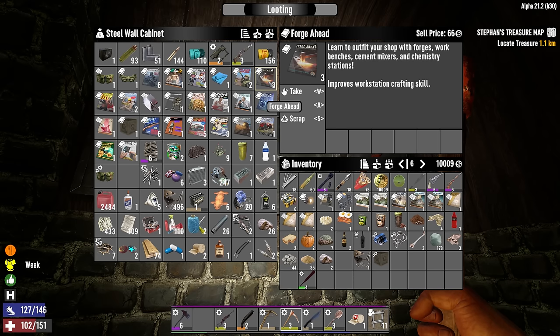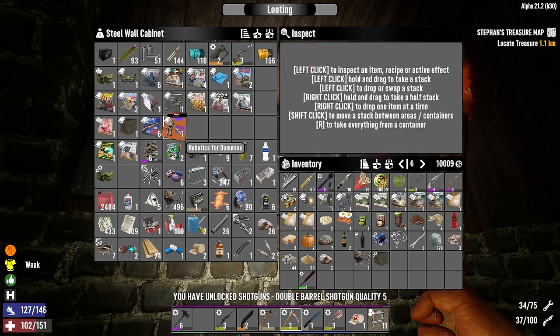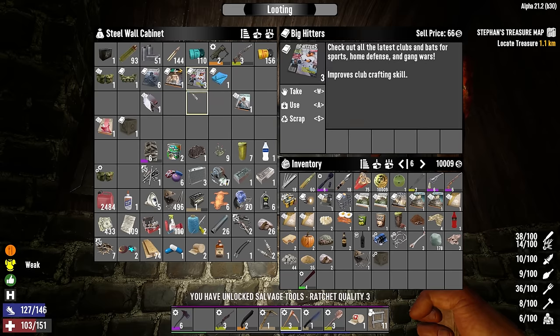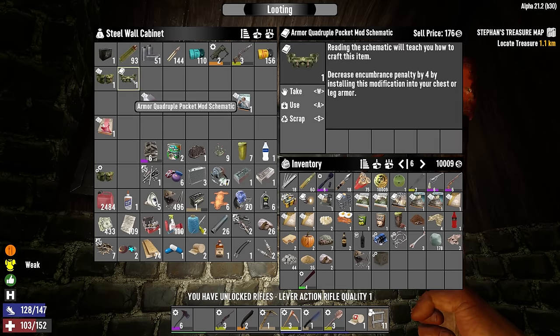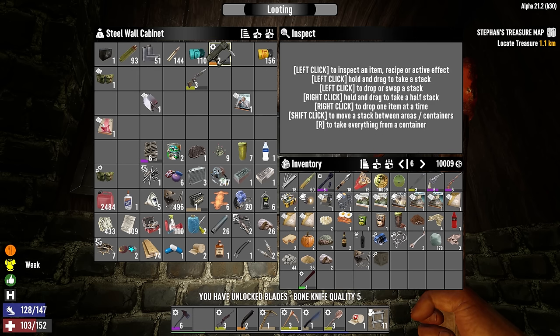There are three more Forge Ahead books — we're up to 50. I'm going to go through all the loot, read all the magazines, and do a little crafting, and we'll pick things up first thing tomorrow morning. But before we cut off — we got that lever action rifle, and look at this: an armor quadruple pocket mod schematic! Decreases encumbrance by four and can be installed in chest and leg armor. I'm going to read that and see if I can craft it.